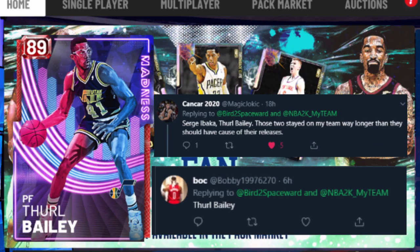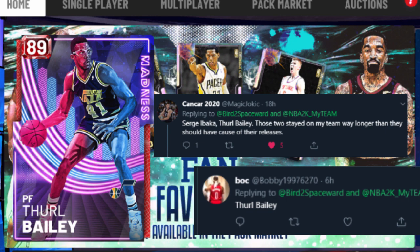Thurl Bailey — a Ruby budget beast, and another card that's still viable to run, at least in triple threat lineups. I dismissed this card early when I first saw it — like, really, Thurl Bailey? But then I kept running into it in triple threat and discovered the card's greatness. Good outside scoring, ridiculous finishing, and his shot release is quick — it feels like a shooting guard. A 6'11" pure sharp.